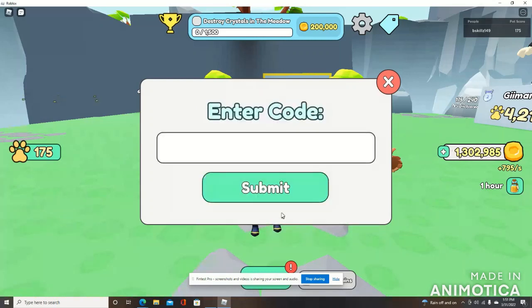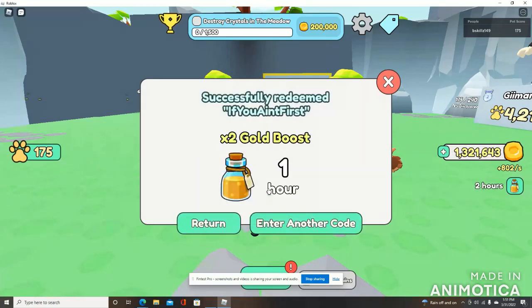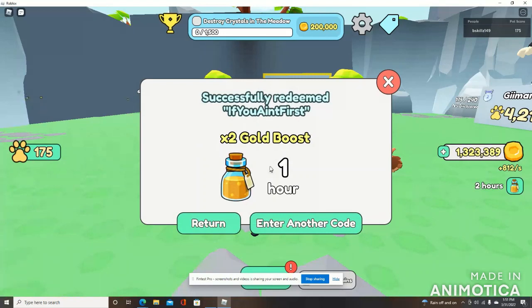Next code is 'IfYouAintFirst.' You're going to capitalize the I, the Y, the A, and the F in this code. We're going to submit that — and there it is, another 2x gold boost for one hour. Remember, these are stacking on top of each other. So right now we're going to have two hours of 2x gold boost — not two hours of 4x. Just to clarify.